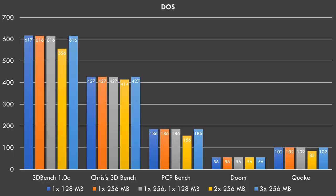Let's look at the performance with different amounts of memory. Here are the DOS benchmarks. The blue bar is a single stick of 128 MB, orange is a single 256, gray is a 256 plus a 128, yellow is two sticks of 256, and the light blue is three sticks of 256 — the maximum of 768 MB. What we can see is that with 512 MB of RAM, performance actually goes down across all benchmarks apart from DOOM. The DOOM performance is quite low due to a bug with this specific video card, nothing to do with PCI. Interestingly, with 768 MB, performance goes up again — but stay tuned, there is more to this than what we see under DOS.